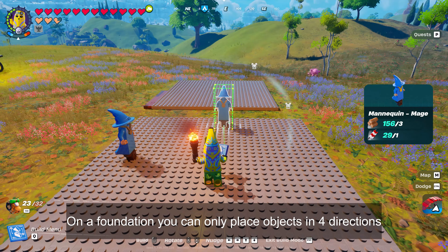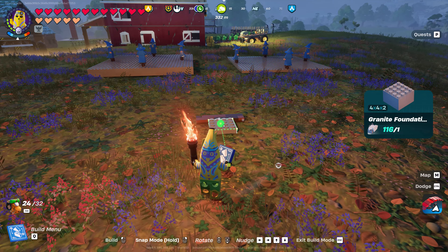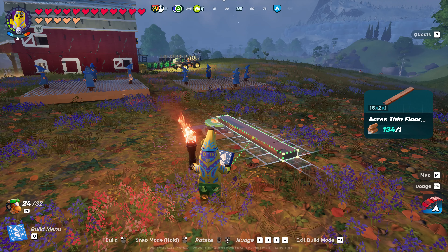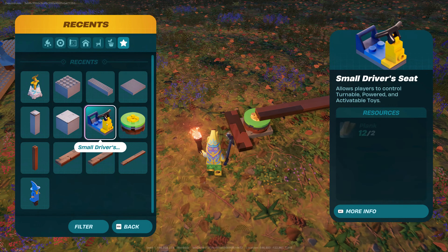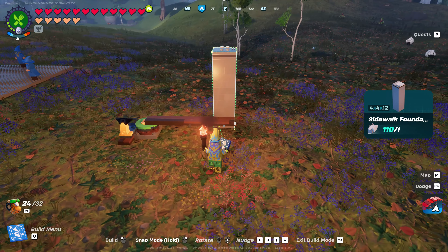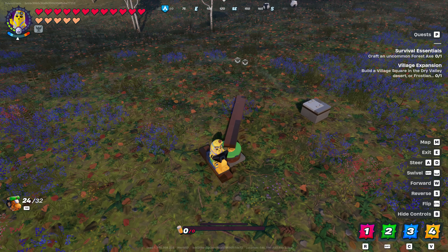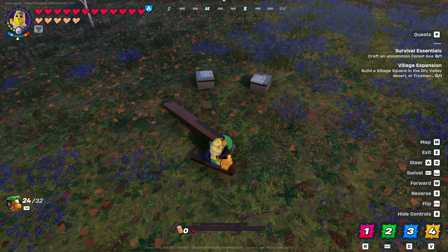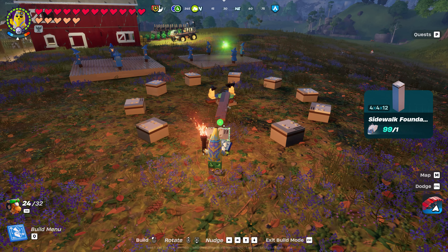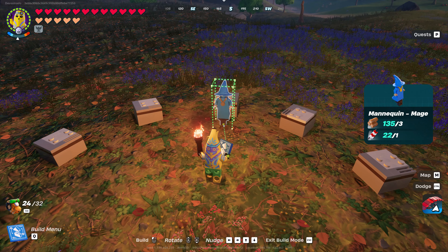On a foundation, you can only place objects in four directions. We use the controllable swivel and sidewalk foundations to be able to place objects in any direction we want. After the foundations are placed, you can use them and place objects on top, or place objects in front of or behind them.